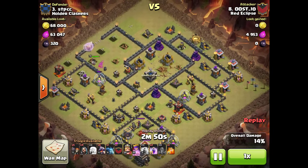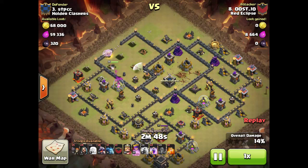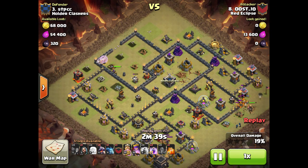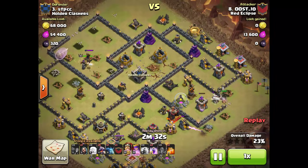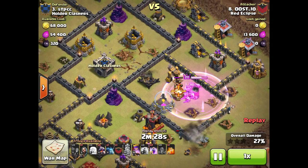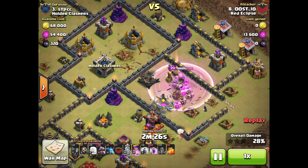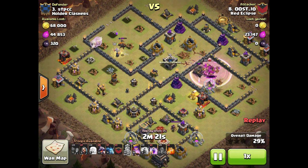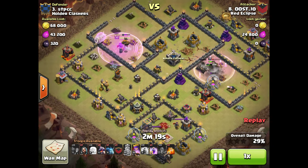The fourth one is way over here on the right. Once his Queen makes her way over there and takes down that last one, we'll be pretty much ready to start seeing the drags come in. He also takes his King, gets a couple of Wall Breakers going in there, and pops his King ability to run in and tear down that air defense really quick — which worked out great, so now three Air Ds down.